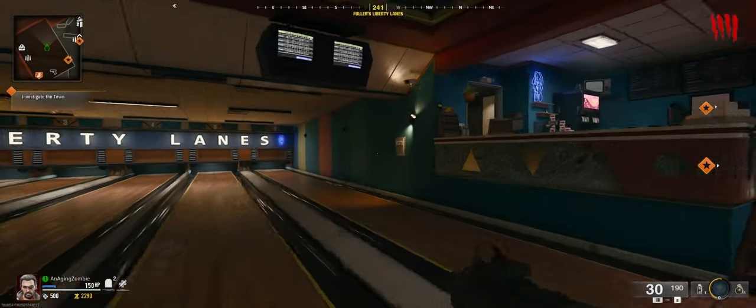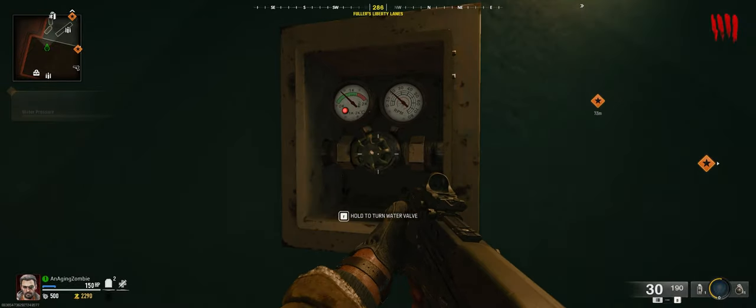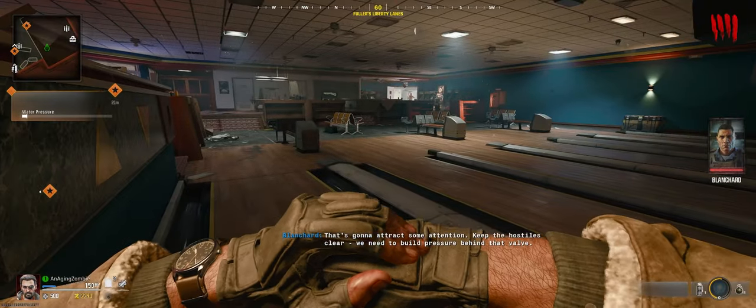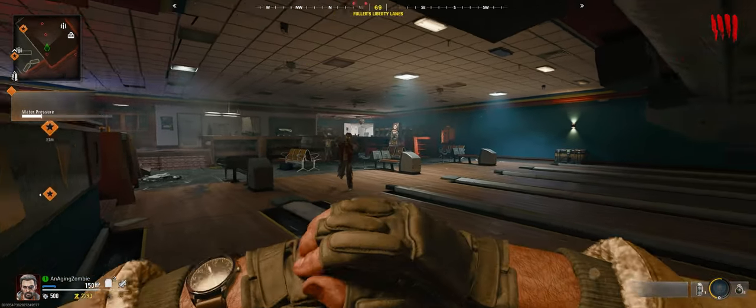Now that we're in the bowling alley, we're going to come over to this panel over here. You want to melee it to open it, and then you want to place the valve. Then you have to hold to turn.